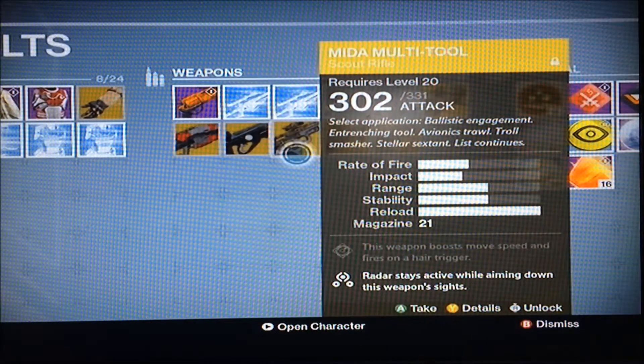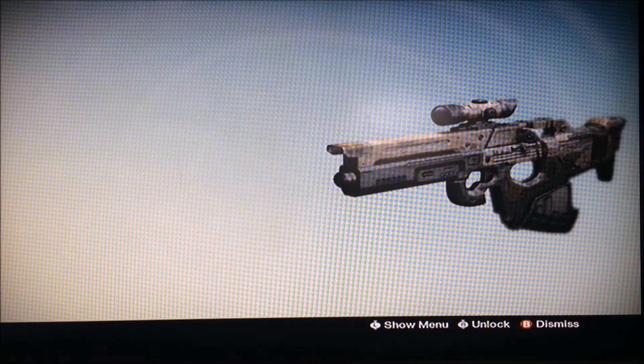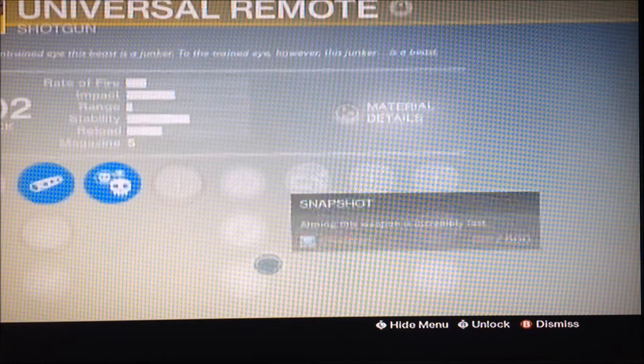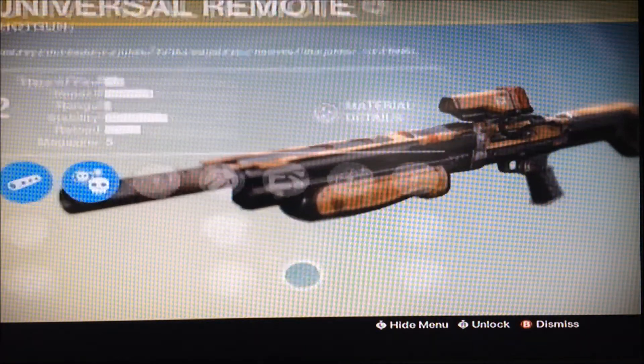Then we have the Mida Multi-Tool, a Scout Rifle, which is another amazing gun. Haven't gotten the chance to use it too much, but it really is a good one — pick it up if you can. Also for Special, my only other exotic special weapon is the Universal Remote. This thing is amazing in PvP if you guys ever get a chance to use it.